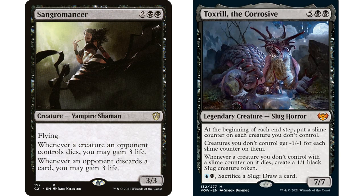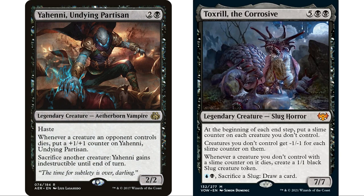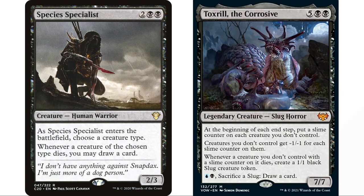Sangromancer gains us life every time an opponent's creature dies. Yaheni is great in any deck like this — whenever an opponent's creature dies put a plus-one plus-one counter on it, and it's also a sack outlet. Species Specialist is particularly good here: when it enters the battlefield you choose a creature type, and whenever a creature of that type dies you draw a card. We can name slug — we're going to be making and sacrificing lots of slugs, so that could be ten draws from a single board wipe. You could also name an opponent's tribe like elves for consistent draw.